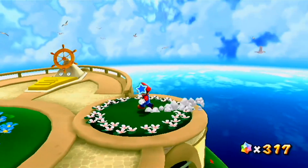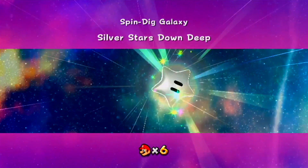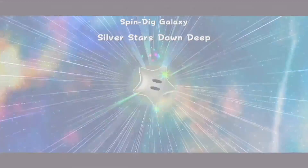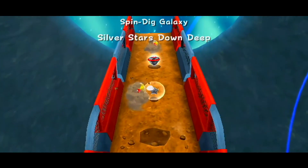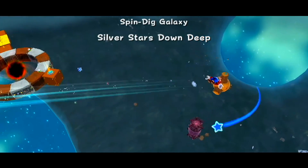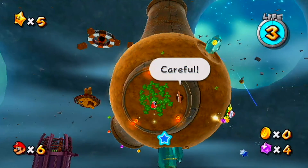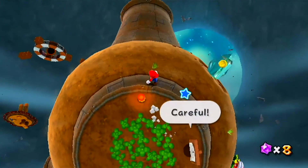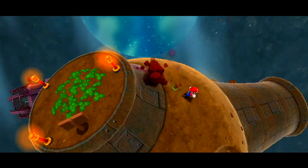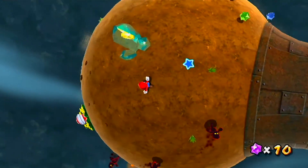Let's get back to Spin Dig Galaxy for the second and last star of this video: Silver Stars Down Deep. You might be asking yourself about silver stars — I thought we were collecting power stars, the golden ones. This will be explained shortly. The sign at the start says be careful because a few steps in you'll encounter the cosmic clones. Honestly it's easy though — there are only three of them and you can hit this little crystal and they're all gone.